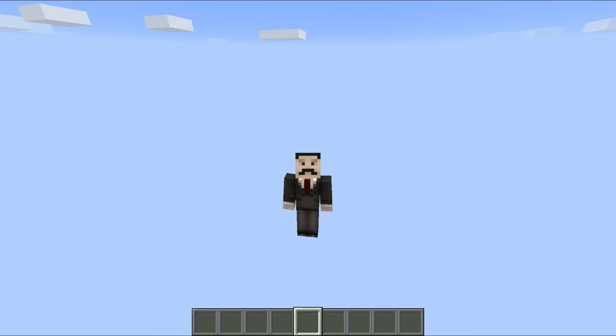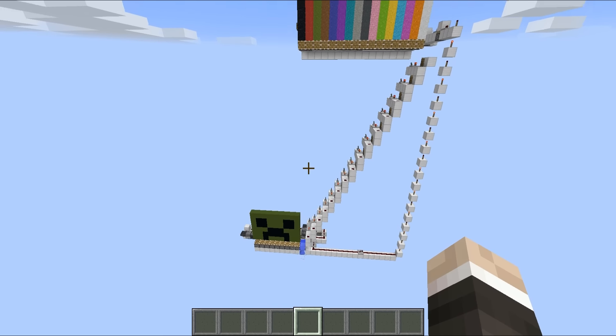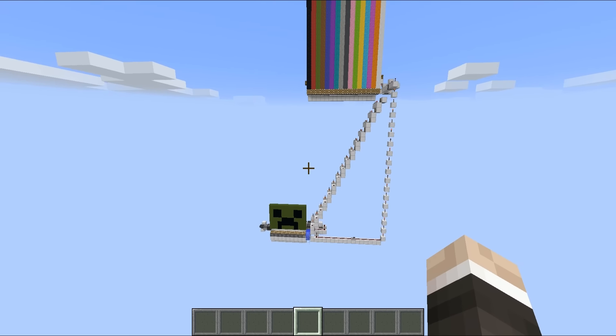Throughout the entire time of working on Redstone, I have always wanted to build a working Minecraft printer — a system in which you place a bunch of items on the inside of a chest, and then Minecraft takes those items and prints them out in blocks. I always thought this would be impossible, but thanks to the latest snapshot it is now completely doable, and this is the system right here.